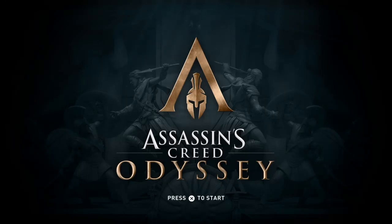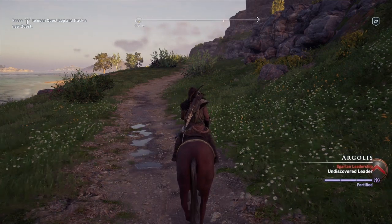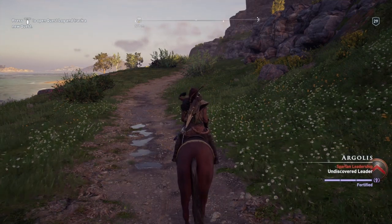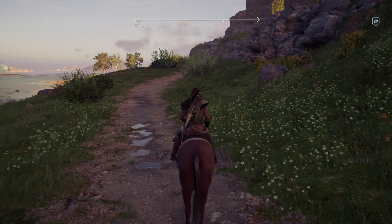Hi everybody and welcome back to my 100% walkthrough of Assassin's Creed Odyssey. On this video we're going to be doing another location. This one is called Filius Military Camp, or Filius Military Camp — can't work out which. It's in the Palace of Agumon area again.